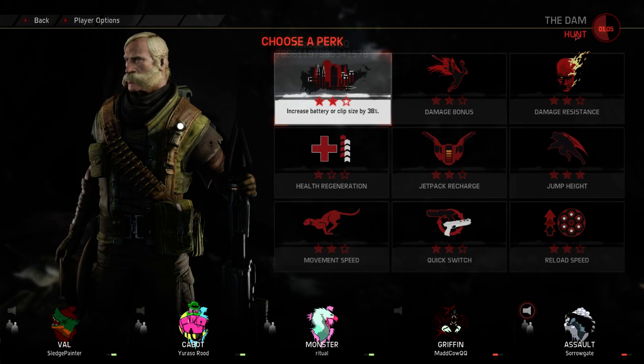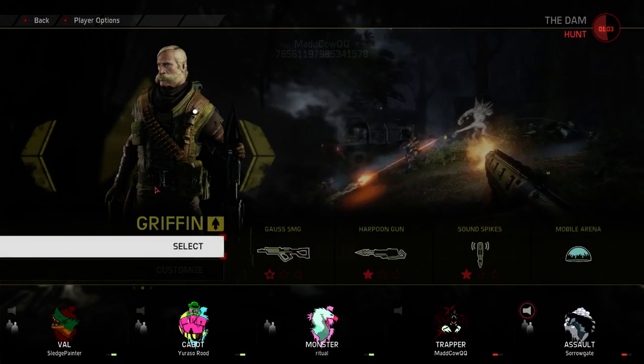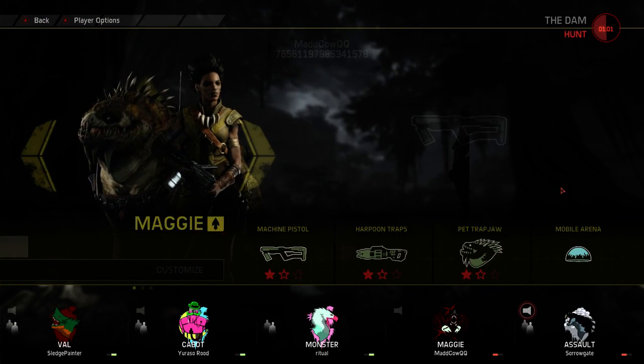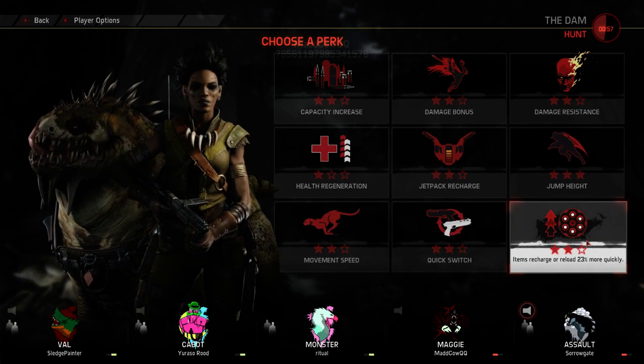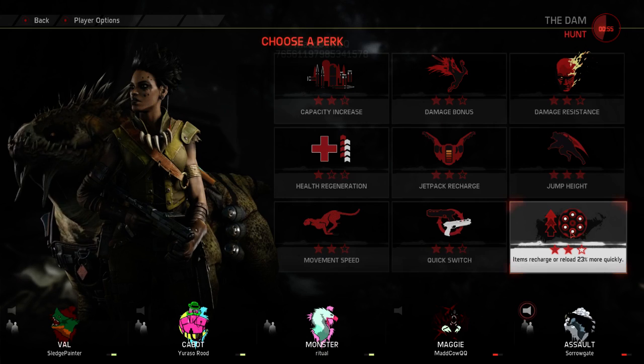Okay, I'll do Maggie then. Harpoon Traps work brilliantly against Abduction. Harpoons can actually stop Abduction in its tracks. So a reactive Griffin or just some Harpoon Traps nearby means she's not getting away with the Hunter.